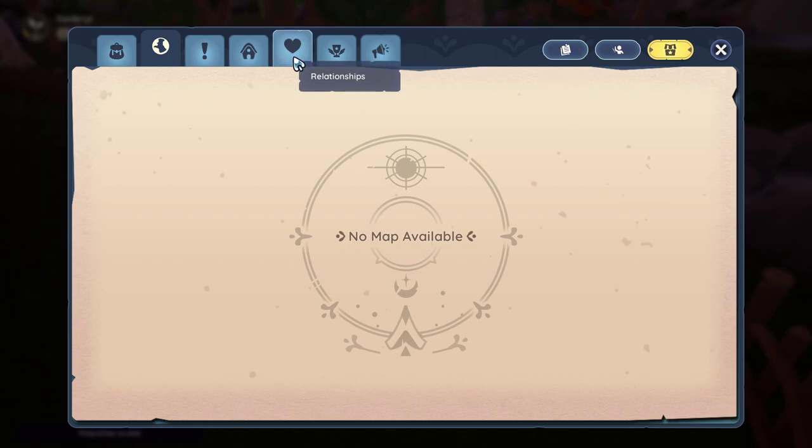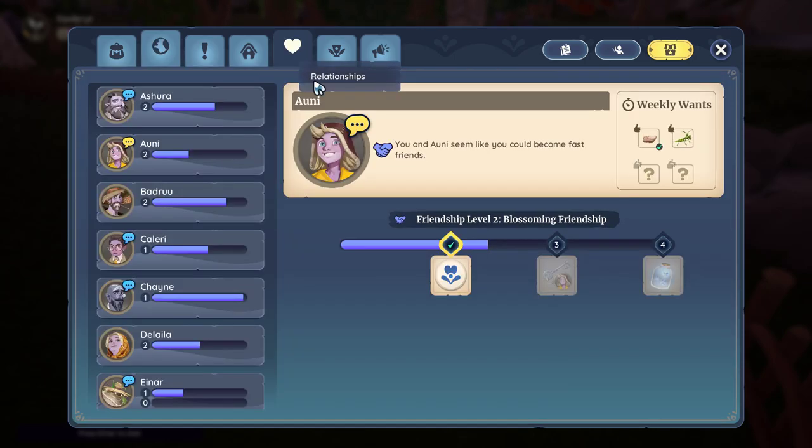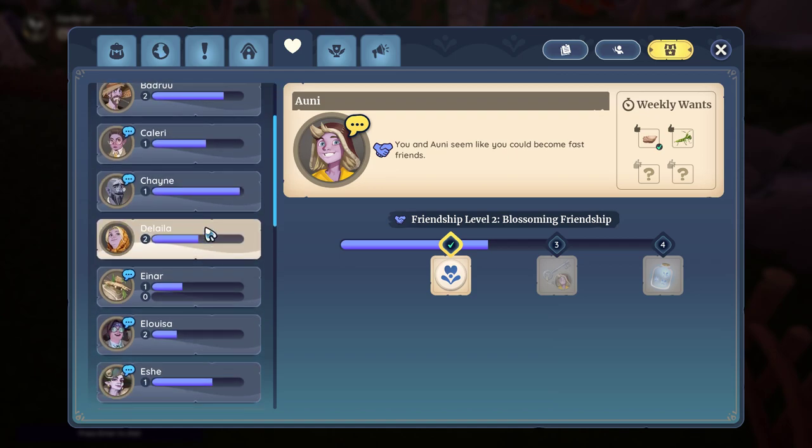Starred versions of the dish can be placed in your home. This recipe can be found during Gina's friendship level four quest.